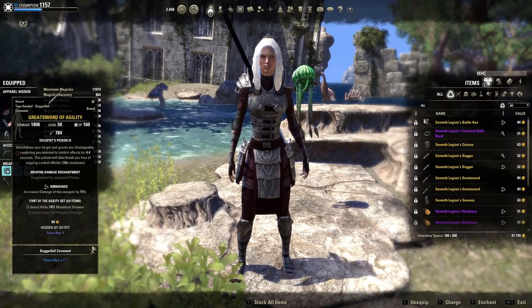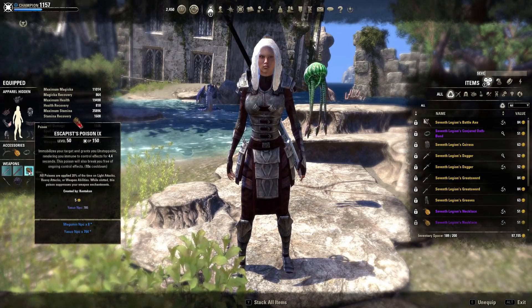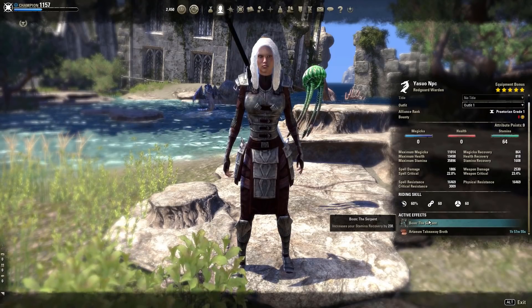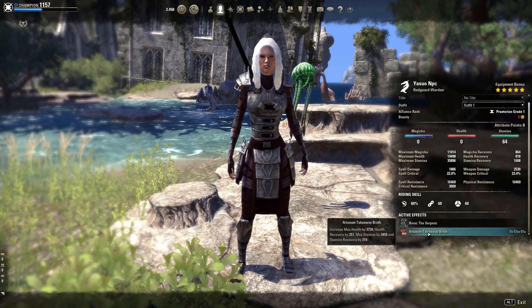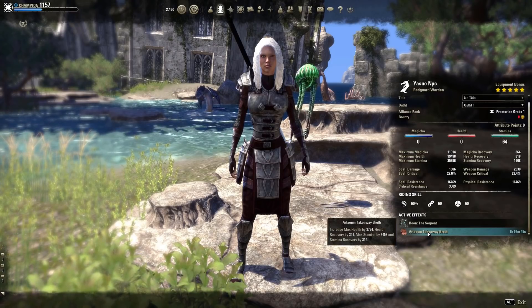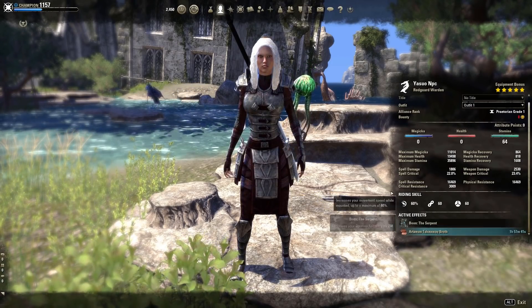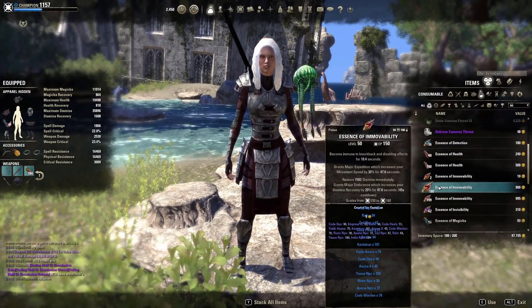On front bar we use Agility 2H swords in Neon with Escapist Poison. I'm using the Serpent Mundus Stone in non-CP and Battlegrounds, and the Warrior Mundus Stone in CP Campaign. I'm using the new gold food for stamina sustain, but if you don't have a lot of gold you can still use Dubious Camoran Throne — the difference is quite small, but if you're a min-maxer use gold food. Currently I'm still running Immovability Speed Potions this patch, but next patch we'll have to see.